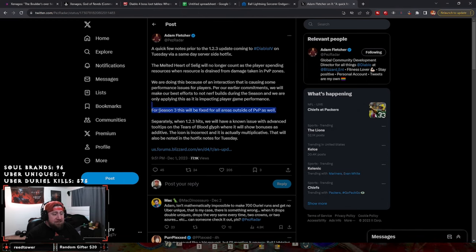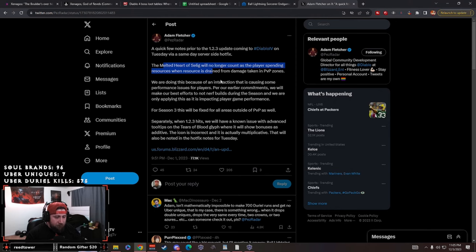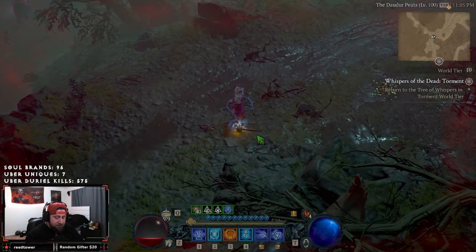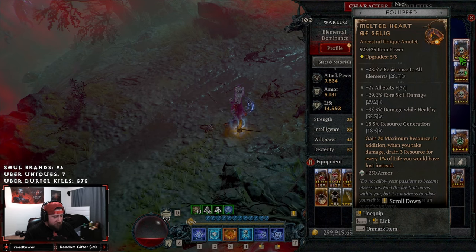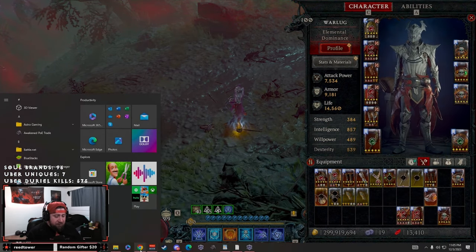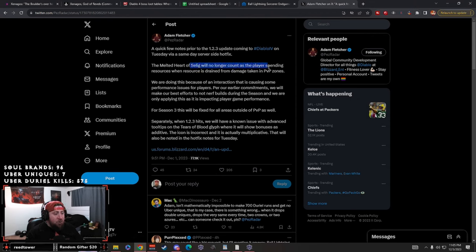They're applying this because it's impacting player game performance in the PvP zone, and for Season 3 this will be fixed for all areas outside of PvP as well. What this means is the Melted Heart is going to work differently than it does right now. The item says you gain max resource, but when you take damage you drain 3 resource for every 1% of life you would have lost — in the PvP zone it will no longer count as spending resource, so how the damage affects your HP will just work differently. It's essentially nerfed, which is a big bummer.